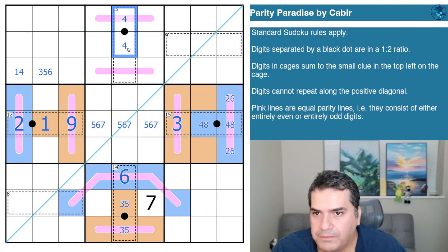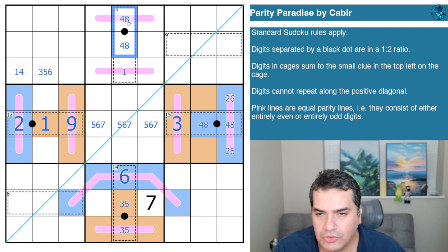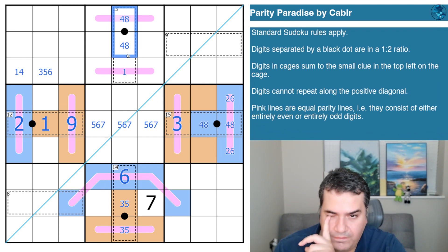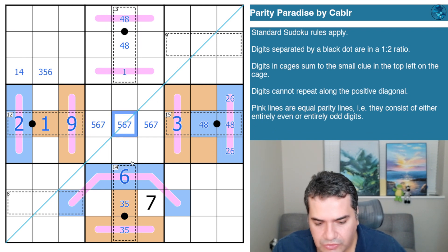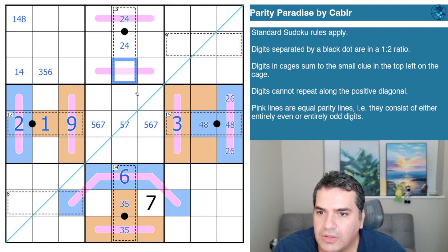So we know there's a four in this cage — it's either four-eight-one to get thirteen, or four-two with a seven to get thirteen. One-four-eight: that's even, odd, even. Two-four: that's even-even, odd. Parity checking these options.